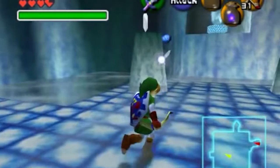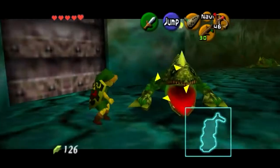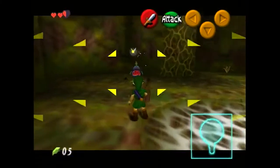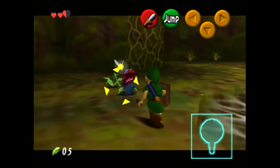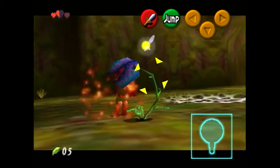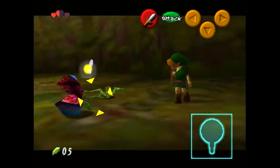It would also cause a lot of issues when the player is trying to shoot an arrow at an enemy that is flying, or when trying to get to the tail of an enemy without trouble. Z-Targeting also allowed the designers to create enemies with that system in mind, giving more freedom when designing enemies and the actions that Link was able to do.